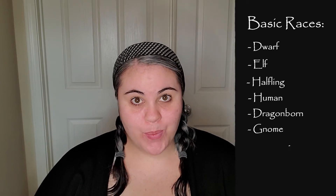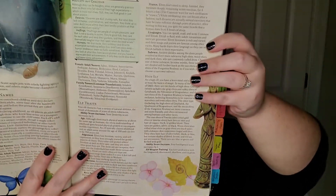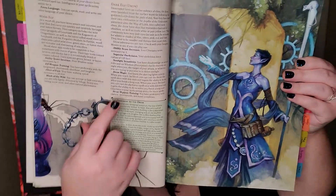All the races have different benefits and drawbacks. The races you can choose from are dwarf, elf, halfling, human, dragonborn, gnome, half-elf, half-orc, and tiefling. Each has a page or two of backstory, lore, name suggestions, and basic stats. They also have sub-races — for elf, for example, there's high elf, wood elf, and dark elf or drow — each with extra stats and specific abilities like different weapons or higher intelligence.